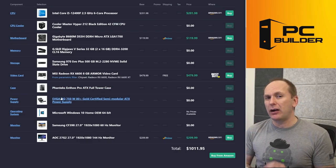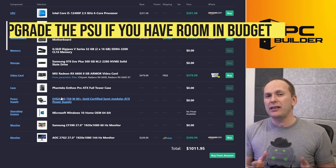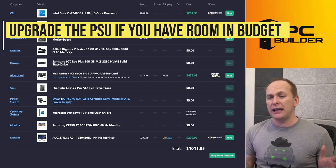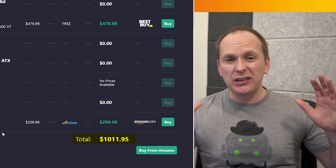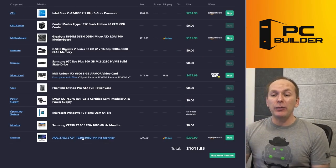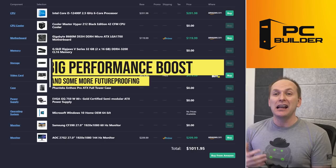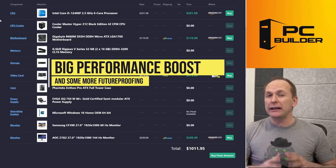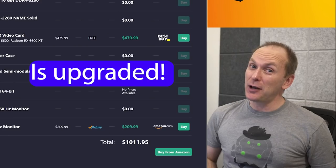We did end up reusing your case and power supply — I couldn't find enough money to upgrade the PSU. If you have another $75 and want to upgrade it, it might be a good idea. But overall, for $1,011, we just gave you a PC that will absolutely smoke most modern titles at 1080p, with a monitor you can actually enjoy those titles on, and a platform that's going to work for you for another several years and probably at least one more graphics card update. Hopefully you feel like your build is upgraded.